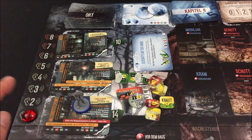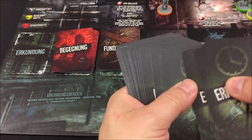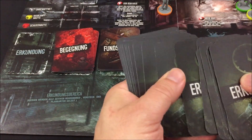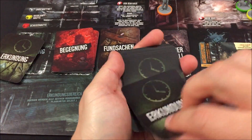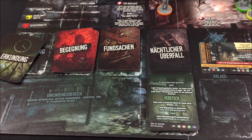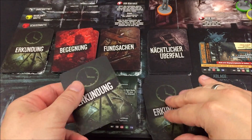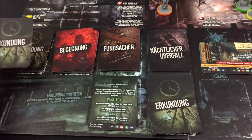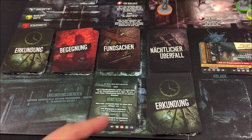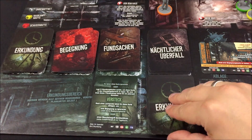Dann beginnen wir mit der Plünderung. Der Lärmtracker geht runter auf 1 und wir dürfen 14 Erkundungskarten ziehen. Wir ziehen also unsere 14 Karten. Wir haben ein Versteck entdeckt – das werde ich auf alle Fälle aufsuchen. Dafür muss ich zwei Karten zurücklegen. Ich muss mir merken, dass ich noch sechs Karten benötige, um am Ende mit der Armee zu handeln. Somit habe ich noch 11 im Stapel.